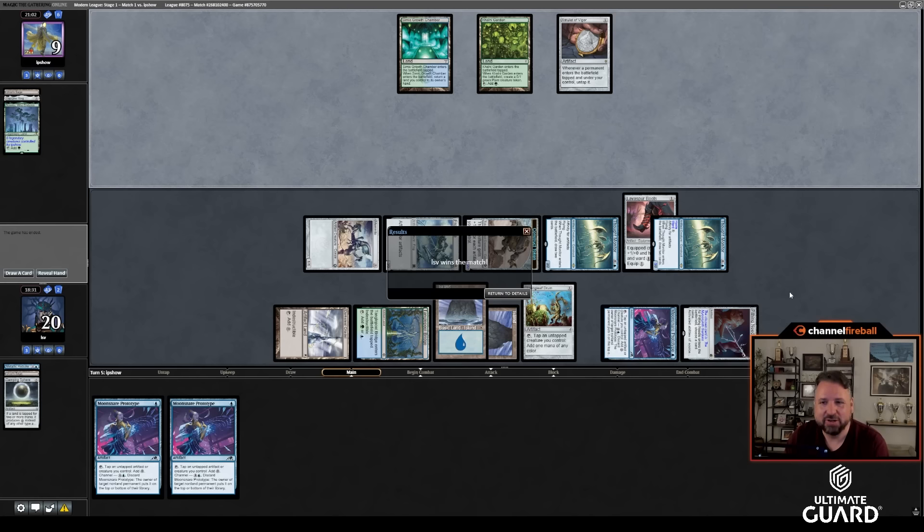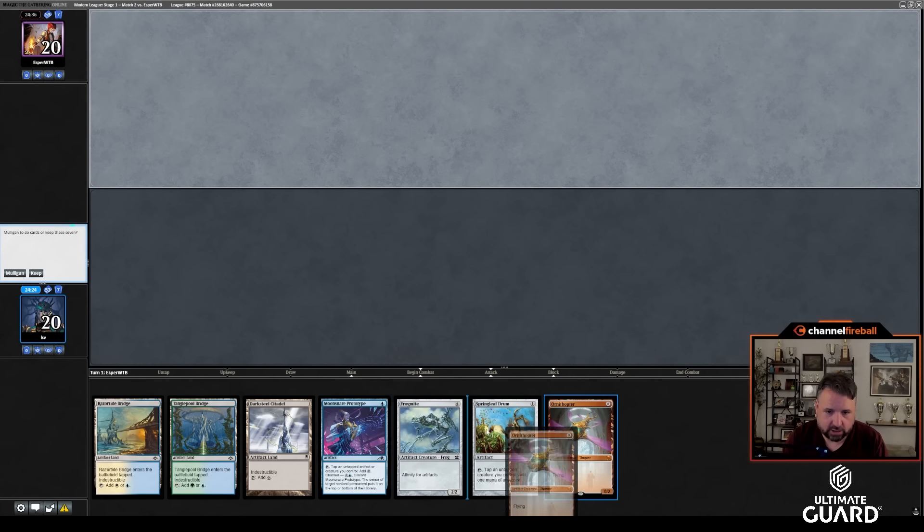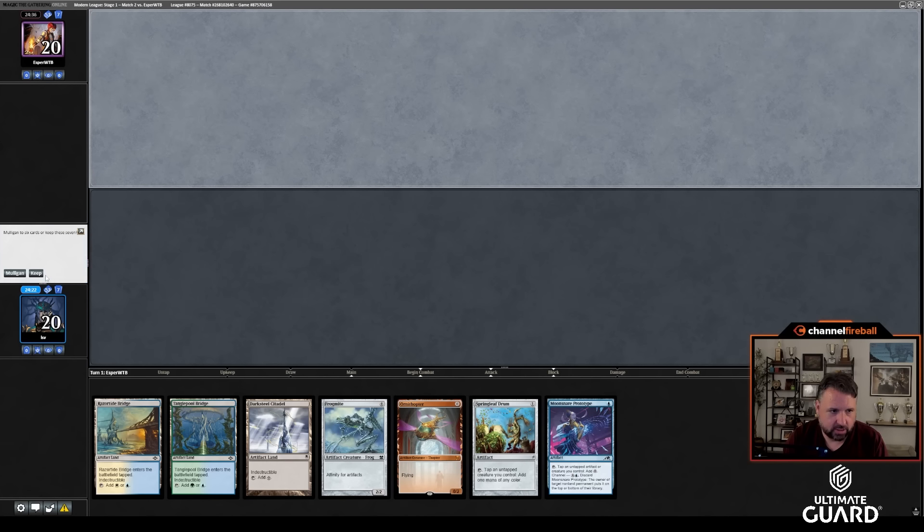We can beat Amulet with mediocre draws. Let's get to round 2. This hand has got the speed — it's missing a Synthesizer. I think you can keep a hand that has all the building blocks and is missing Synthesizer or Vault Skirge.